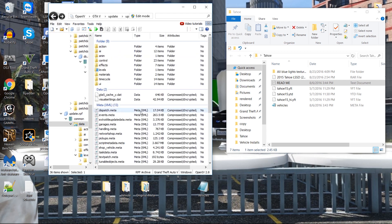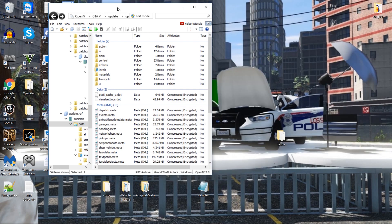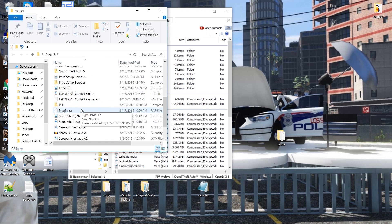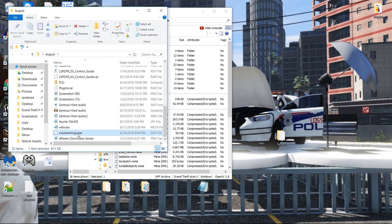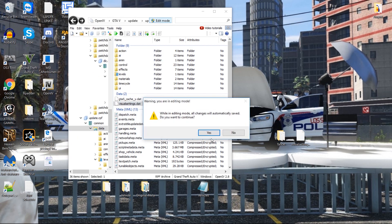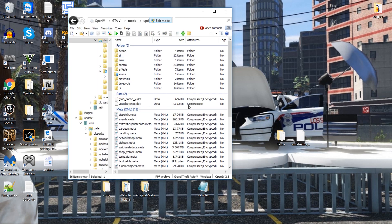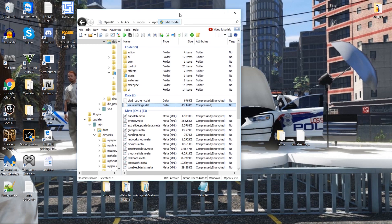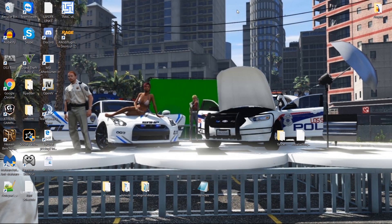There we go — visual settings. There's a radiance setting I want to set in real quick. If you're using radiance, you just hit edit, show in mods folder, and I can pop that in right here.